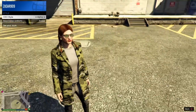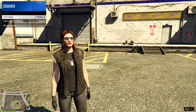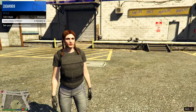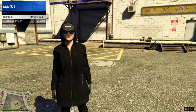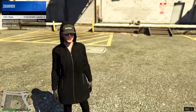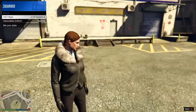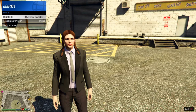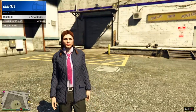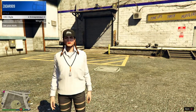For the first one you're gonna need to save the CEO outfit, and you're gonna do that by starting up the CEO organization and finding the outfit that you want to save. I'm gonna go with this outfit right here, which is gonna be the Al Jaffe for the women.